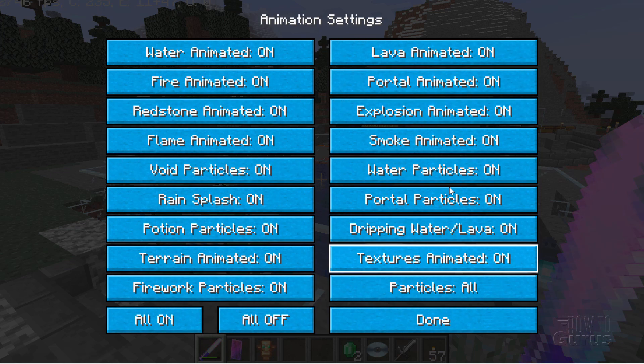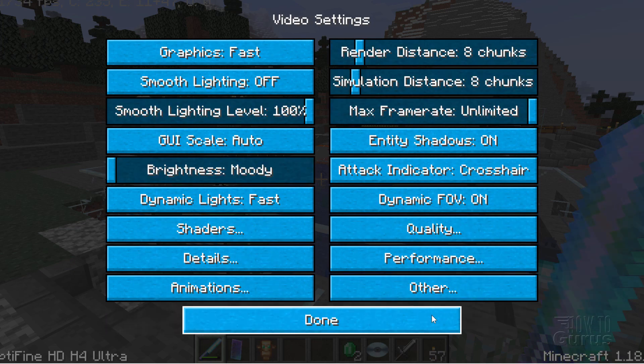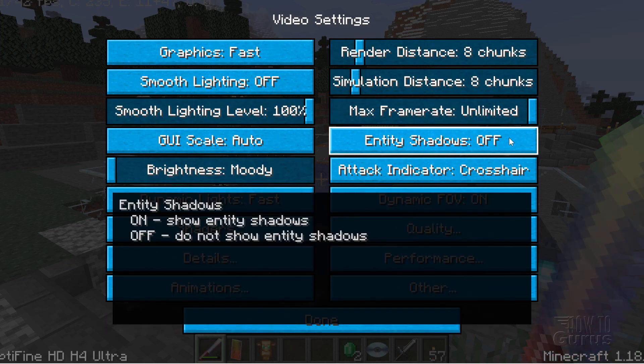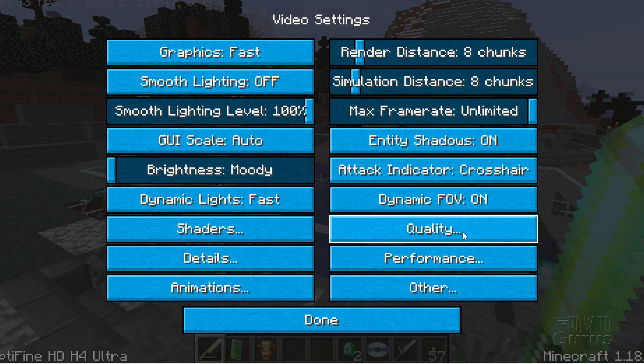On Animations, you need to have animations in the game, so we'll leave all these on. One thing you can do is come down to Particles at the bottom — click that and set it to Minimal. That gives you the least number of particles and speeds you up just a little bit. You can turn off Entity Shadows if you want, but I don't really see that big of a deal on that, so I'll leave it on.